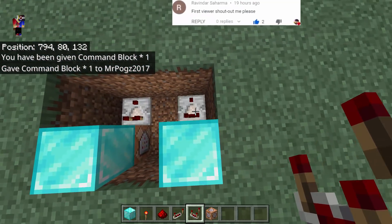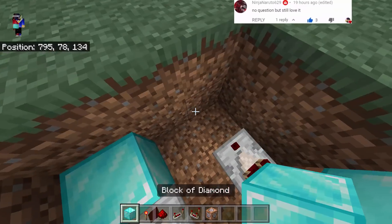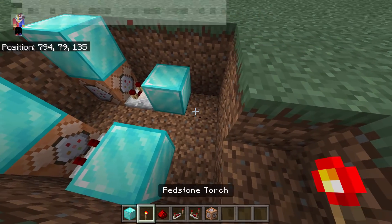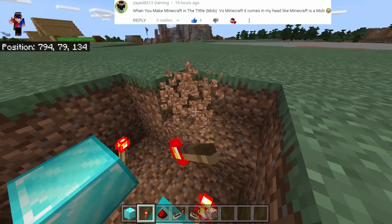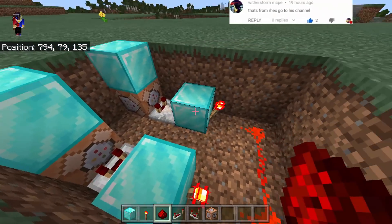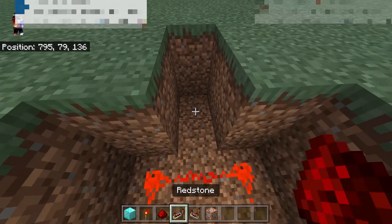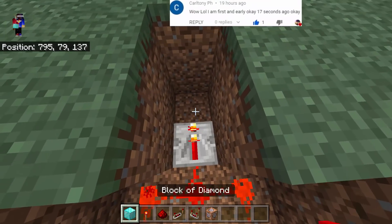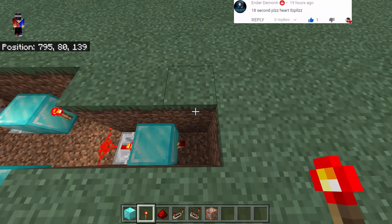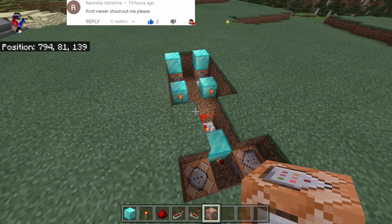Put redstone comparator there and also here. Dig this part, put another block of iron, another one right there, then dig this part as well. Put a redstone torch one there and also here, dig this part again and put some redstone dust. Then put a redstone repeater and then another block with a redstone torch. Dig these parts and put two more command blocks.